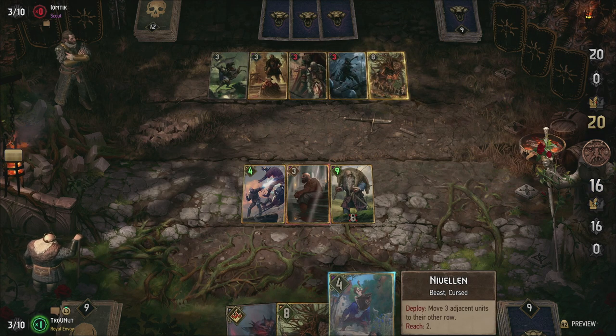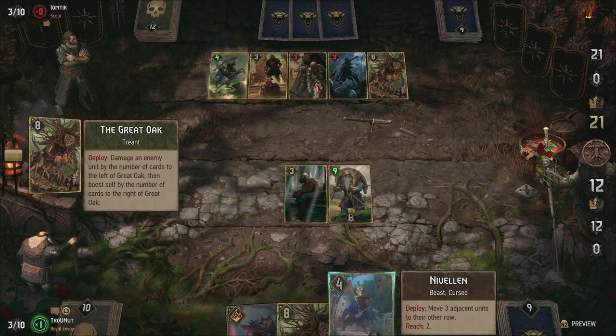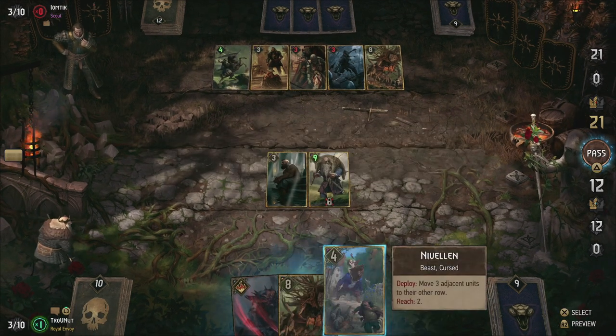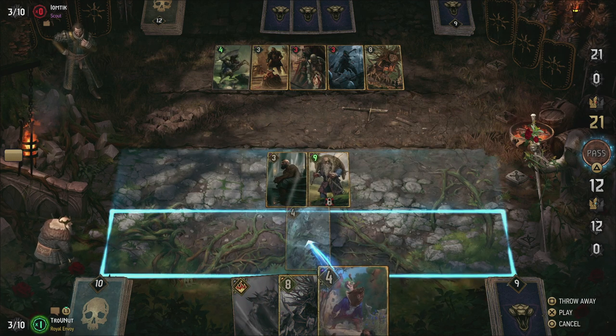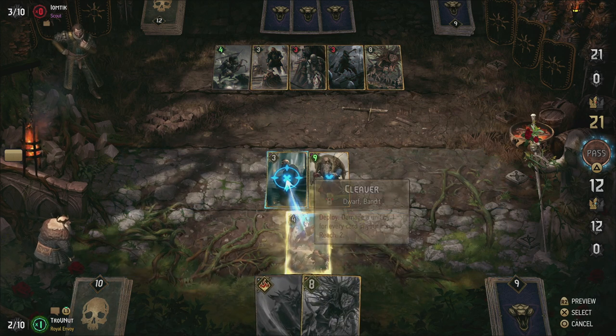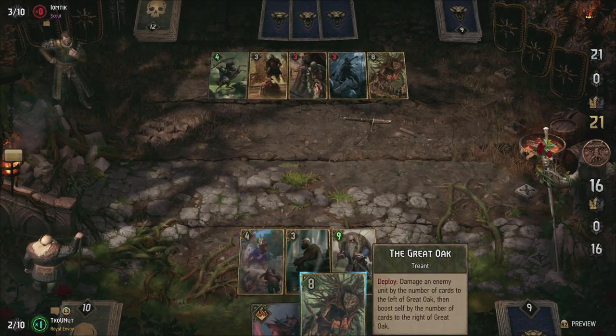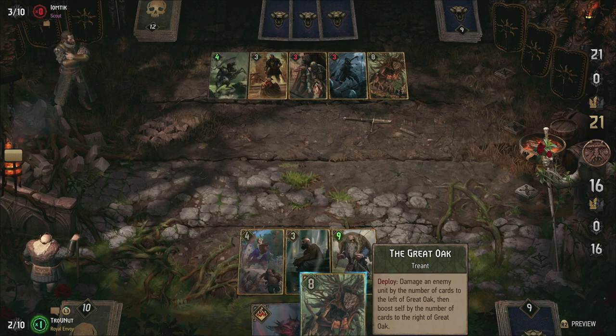It's called the Squirrel Shuffle after all. But all of this movement isn't getting us much on its own. Sure, moving a unit can be useful in and of itself — some units' abilities only work on a specific row, so you can disable them just by moving them around without the need for damage or a lock. But we can do so much more. Let's go over the possibilities.